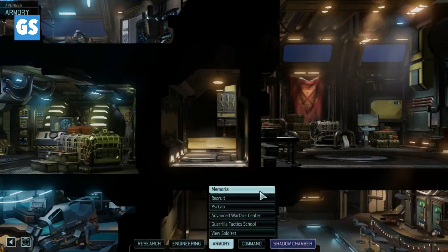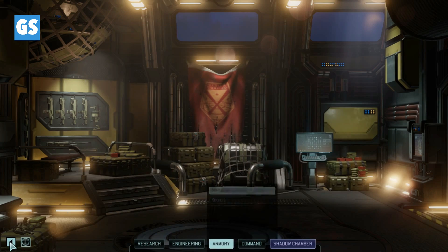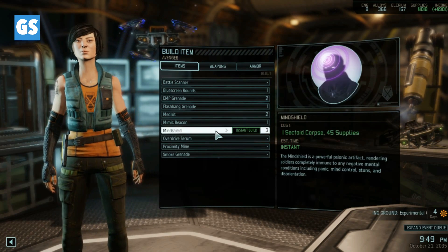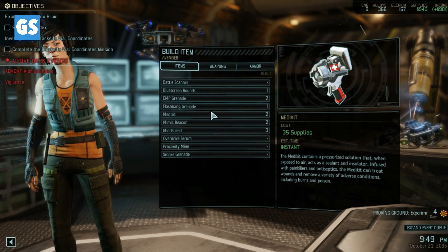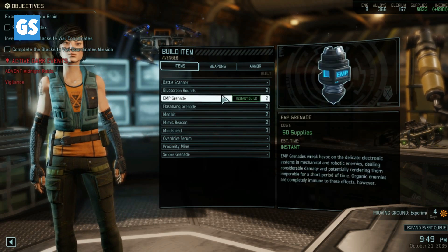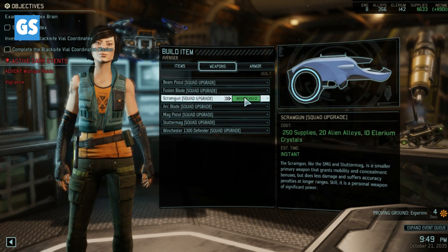Let's look at our recruits now that they're more expensive. Any new clones available? Not really — that's actually kind of shocking but I like it. So what are we going to do now? Build some items. A proximity mine could be really good. Another mimic beacon would be really good — let's get that going. Let's get a flashbang, two more blue screen rounds. We really need that Psi Amp now.